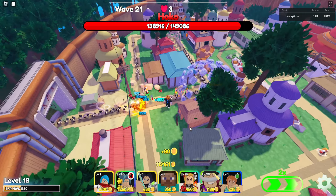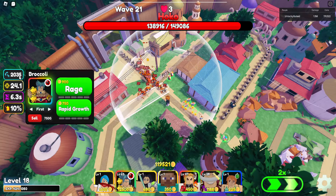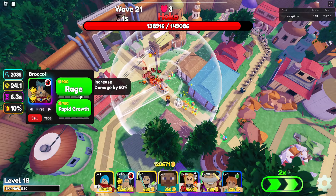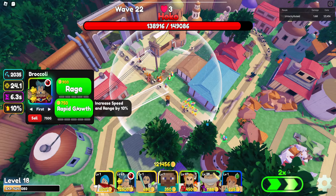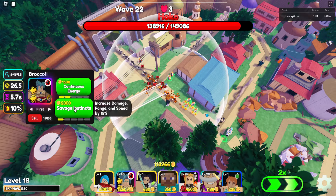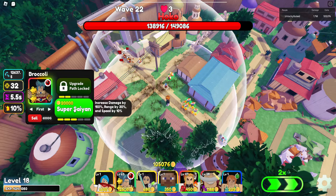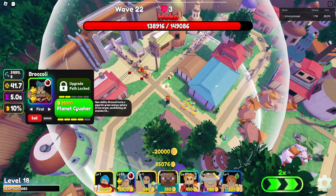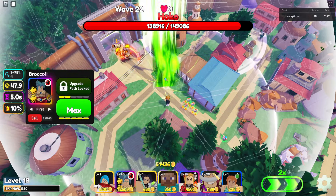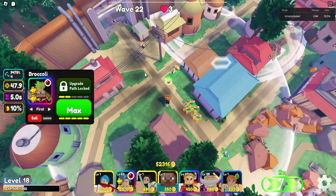Alright, so we now have enough money. At upgrade 1, our Broly does 2,000. We're gonna be going for the bottom path first. Let's just max this out first, so 5.4k, then he goes to line, he goes to full AoE, his range increases massively. Oh lord, that is insane. And then we have Planet Crusher, which is a massive circle — that is quite crazy.